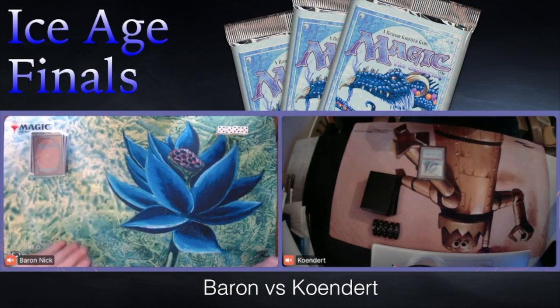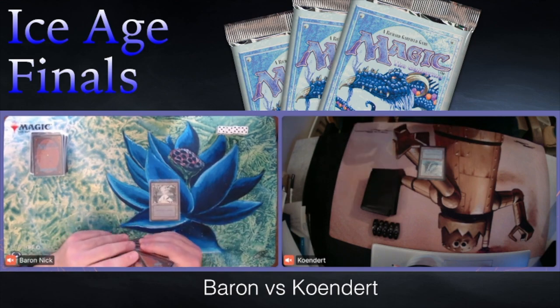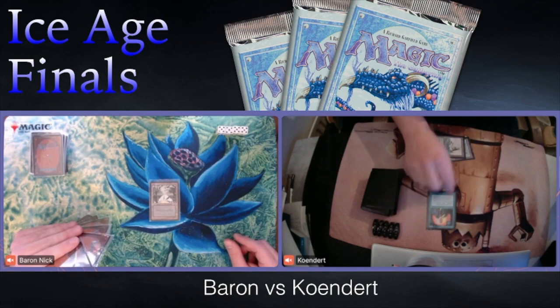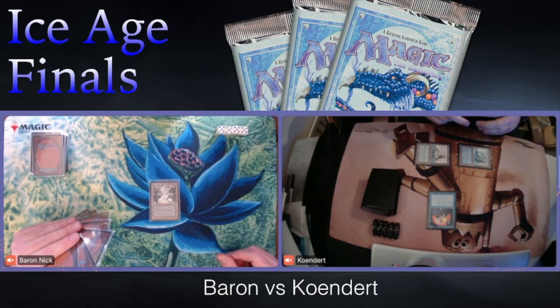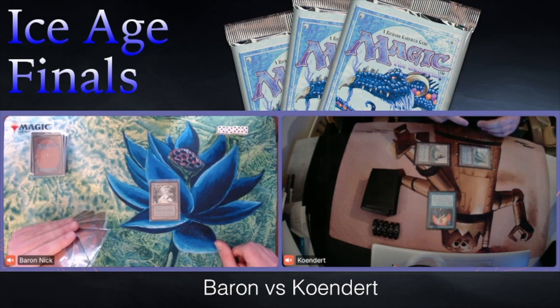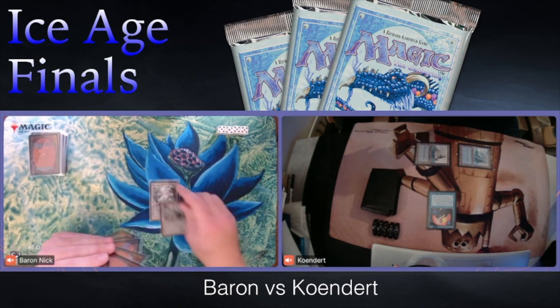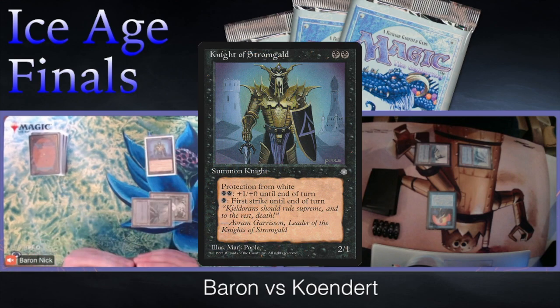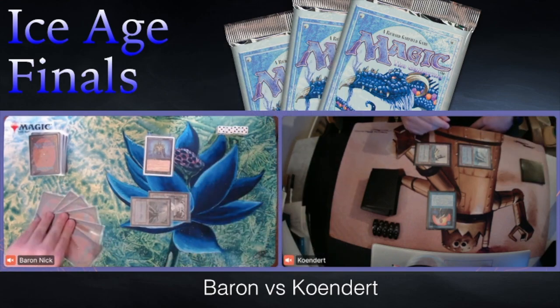Kundert on the play, starting with an island and passing turn. Baron plays a land and passes — he doesn't really have turn one plays with this deck. Kundert plays his second blue and there is a Magus of the Unseen — a card that can steal artifacts from Baron. Unfortunately there aren't a lot of artifacts to steal: a Zurn Orb and a Jester's Cap. Baron draws his card, plays a second black, and there is a Pump Knight — a 2/1 with protection from white, which means Swords to Plowshares can't target it.